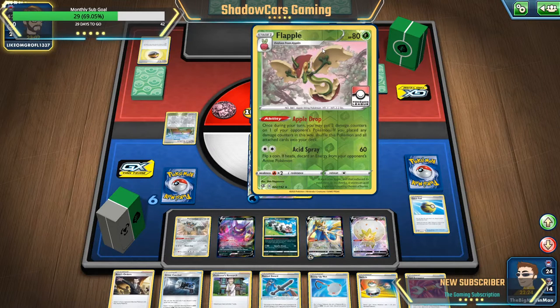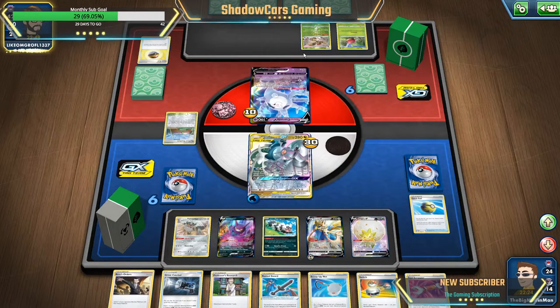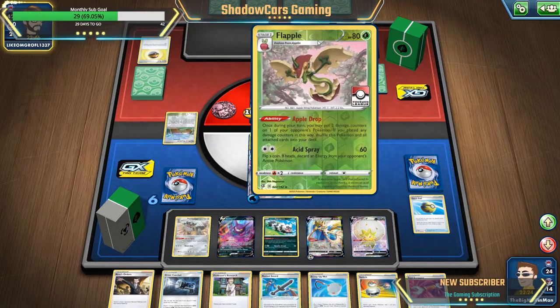Once in every time, we put two damage on one Pokémon. If you placed any damage on him this way, shuffle this Pokémon and all attached cards into your deck. If this whole deck is just a bunch of Flapples doing that — that's gonna be so annoying.